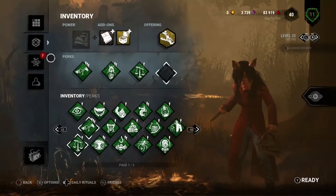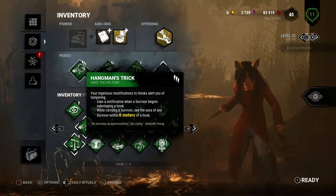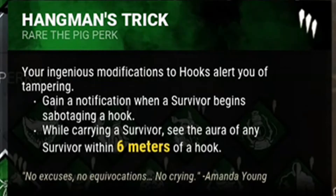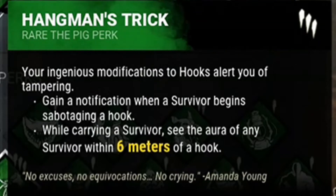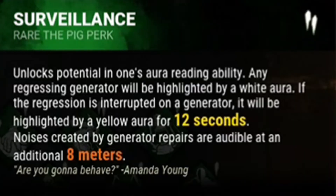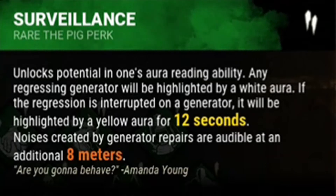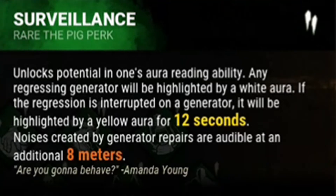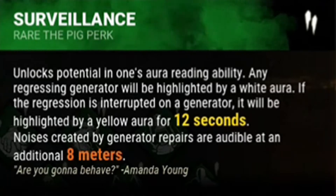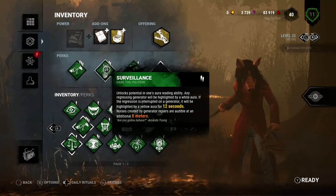Welcome to this video. Today we're going to be completing the Adept Piggy. We're going to use Hangman's Trick - gain a notification when a survivor begins sabotaging a hook while carrying a survivor, and see the aura of any survivor within six meters of a hook. Surveillance: any generator undergoing regression will be highlighted, and if regression is interrupted it will be highlighted by a yellow aura for 12 seconds.